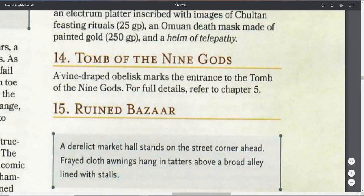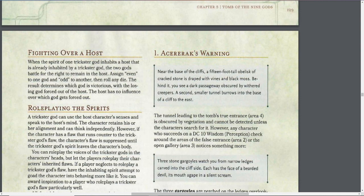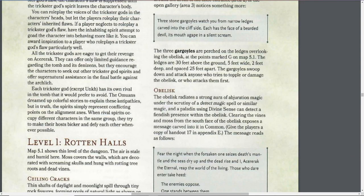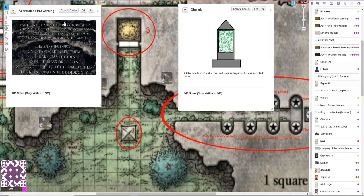A vine-draped obelisk marks the entrance to the Tomb of the Nine Gods - this is also known as level 1, the Rotten Halls. We have the obelisk. Why is the obelisk so important? Number one: Acererak's warning. As detailed in the description, there's a 15-foot tall obelisk of cracked stone draped in vines and black moss. This obelisk radiates a strong aura of abjuration magic under the scrutiny of a Detect Magic spell or similar magic.